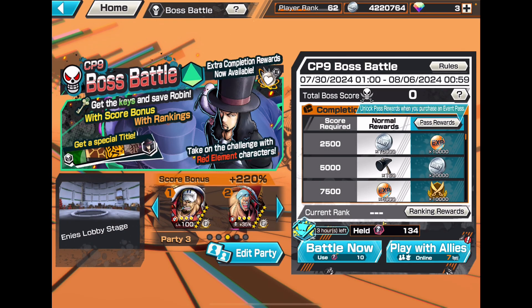The boss is not Awakened Form — it's CP9 Rob Lucci. Also the enemies are Rob Lucci, Kaku, and Jabra. They still have to add the other characters as well.